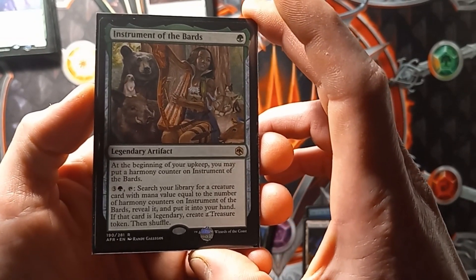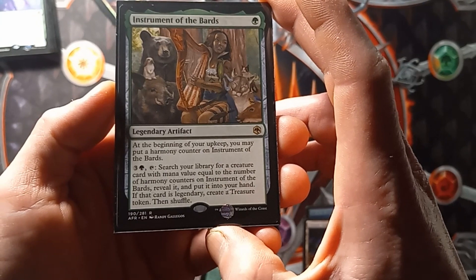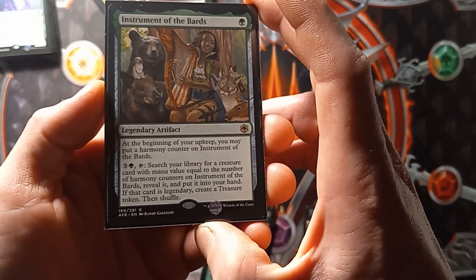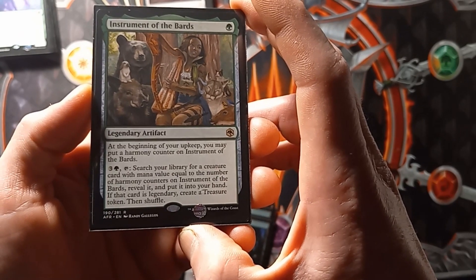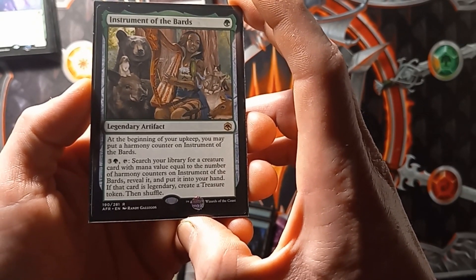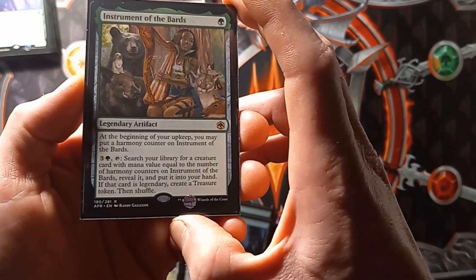Next we have Instrument of the Bards. At the beginning of your upkeep, you may put a Harmony Counter on Instrument of the Bards. You can pay 3 and a green to search your library for a creature card with mana value equal to the number of Harmony Counters on it. Reveal it and put it into your hand. If that card is legendary, create a treasure token, then shuffle.